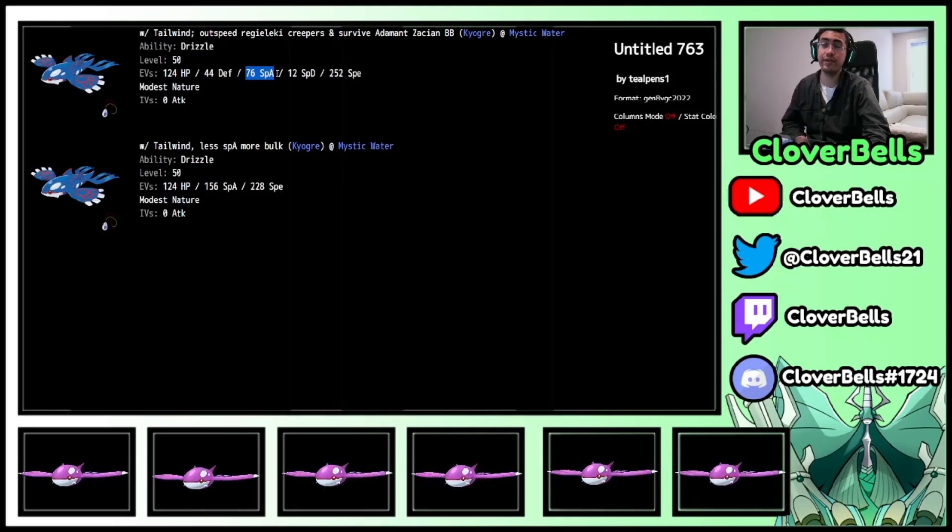76 Special Attack is only the first EV bump, but it's Kyogre — it still does pretty good damage. In a best-of-three nobody's calcing for these things; they assume you're 252/252. So it's good to have defensive bulk in best-of-three to surprise your opponent. This other spread is straight-up Tailwind with less Special Attack but more bulk: instead of 236 at the third EV bump, you go to 156 and dump the rest into HP.